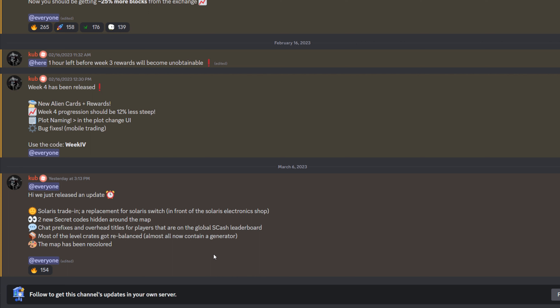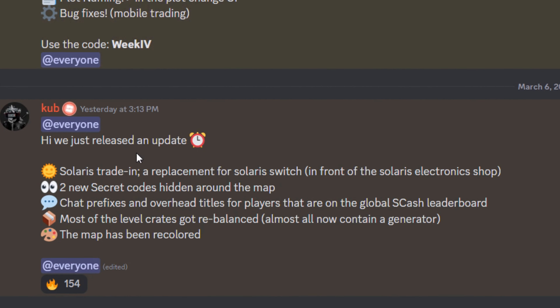If you go on to Bitcoin Miner Beta's actual Discord page, here is the update note: they just released an update - Solaris trade-in replacement for Solaris switch in front of the Solaris electronic shop, two new secret codes hidden around the map, and chat prefixes and overhead titles for players that are on the global S-cash leaderboard. That's what we're seeing - I'm currently top 33 and Fudweiser's in 17th place.